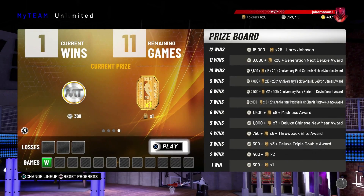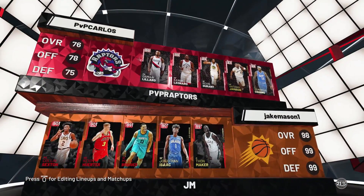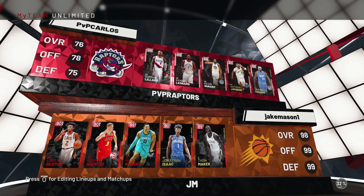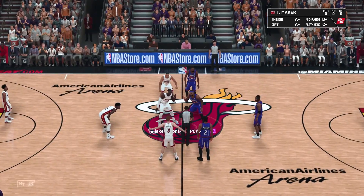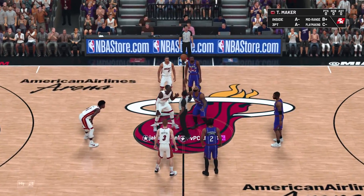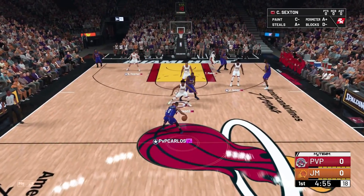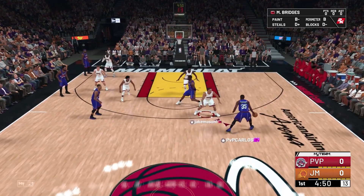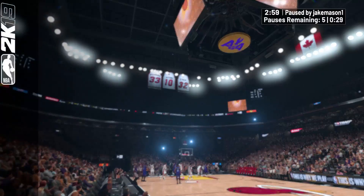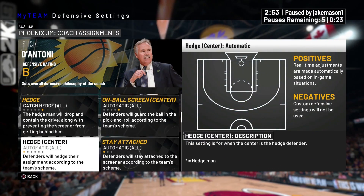Starting things off, we are already 1-0, so game two right here with the all Ruby Squad — a team I just love playing with. I got so much confidence with them. Why not start off against a full Pink Diamond lineup? He's got that Damian Lillard at point guard — that card is a lot of fun to use. We got ourselves an insane matchup to start off this series. These are going to be the defensive settings I ran with for this entire series — take a screenshot if you want to remember what I'm using.